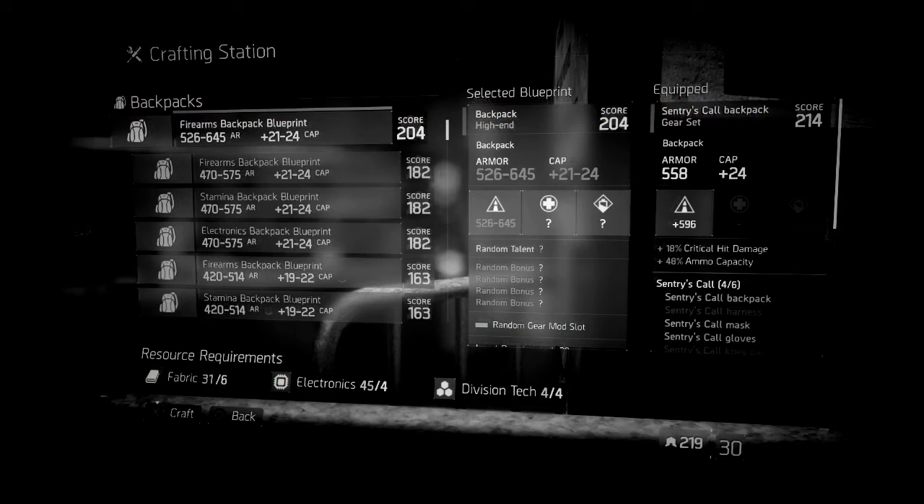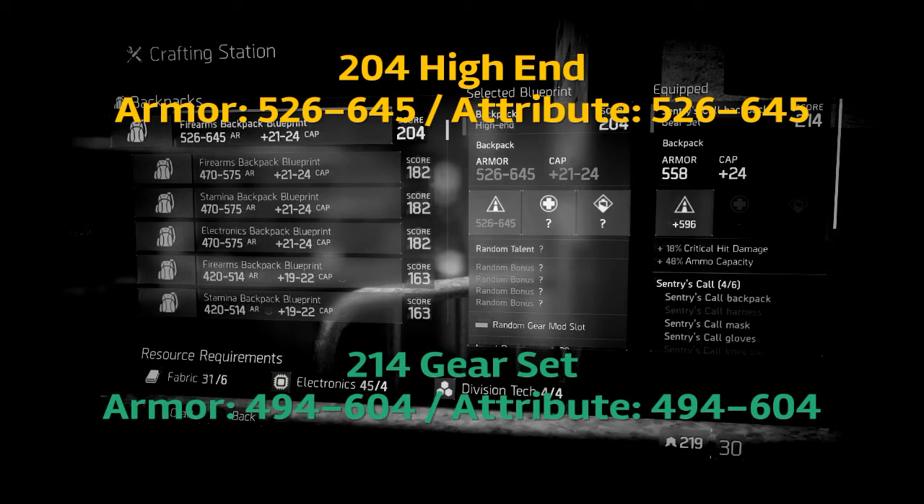Moving right along, we'll compare the 204 high end versus the 214 gear set. In the same situation, the 204 are stronger than the 214s, making it viable to actually pick up the 204 high ends. If you guys don't know where you can get these 204s, you can actually find blueprints for the 204s at the gear vendor and safe house at DZ02. He does cycle through them, but getting your hands on the one you want might take a little bit of time.